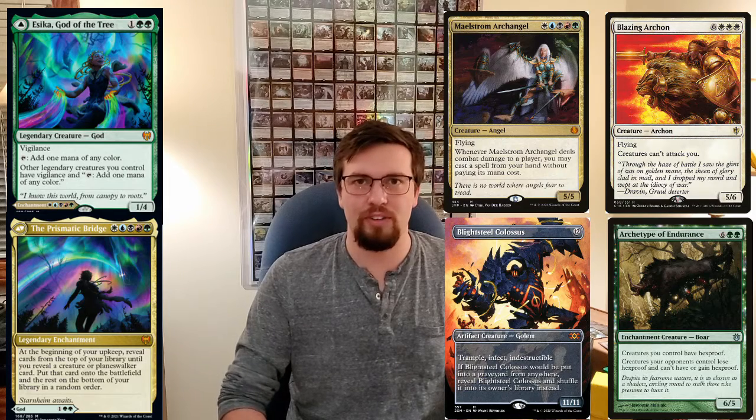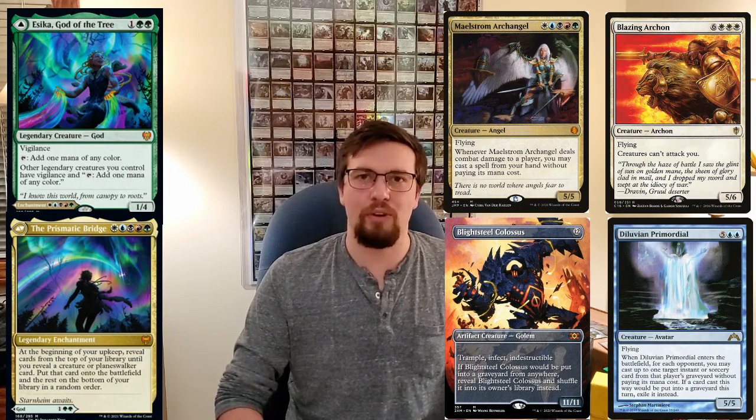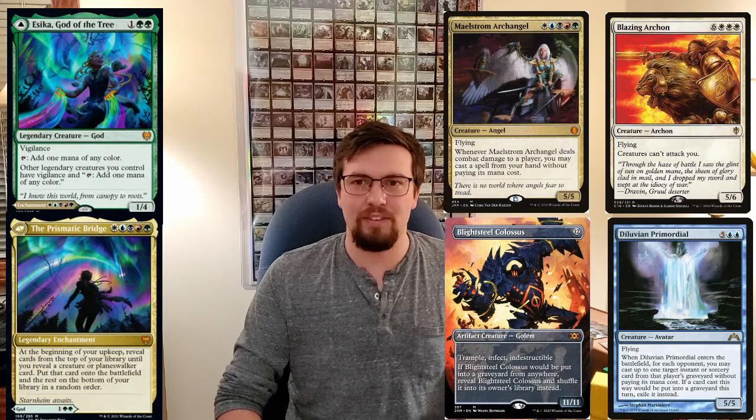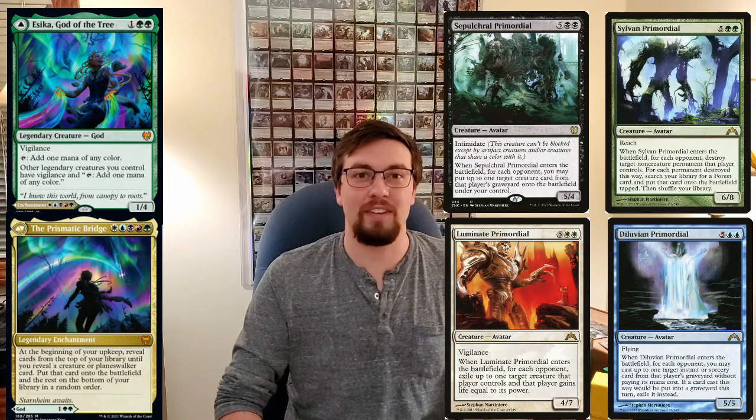And you can throw in the Primordials — like Diluvian Primordial, which seems really sweet in the deck. That's the main one I care about. The black one is decent, the white one is like Swords to Plowshares. The green one you can't play because it's banned — it's too good.